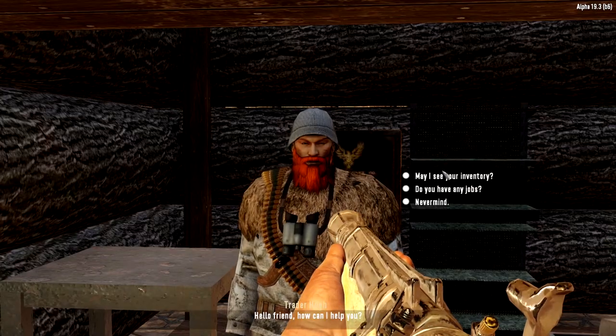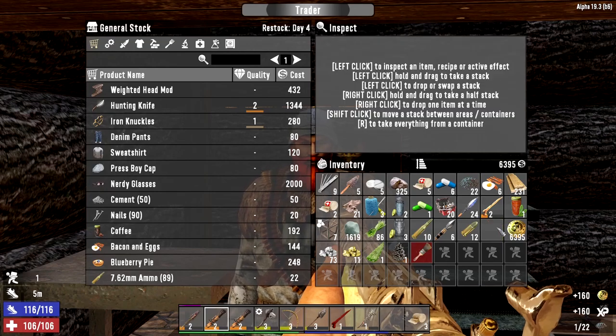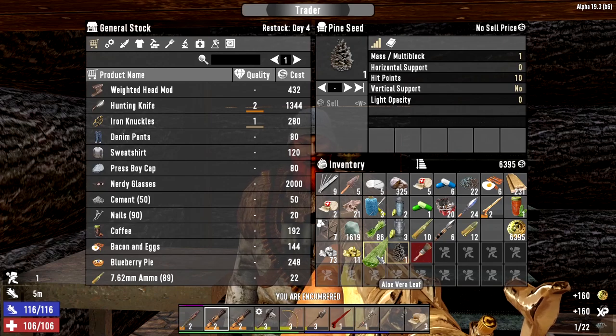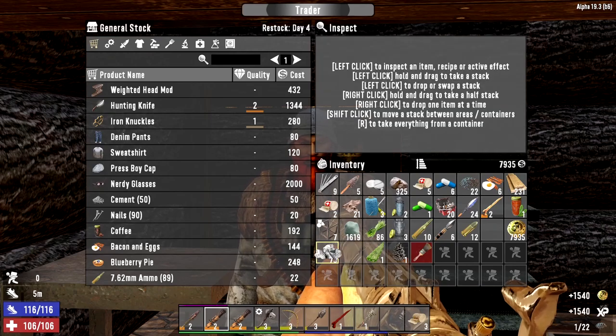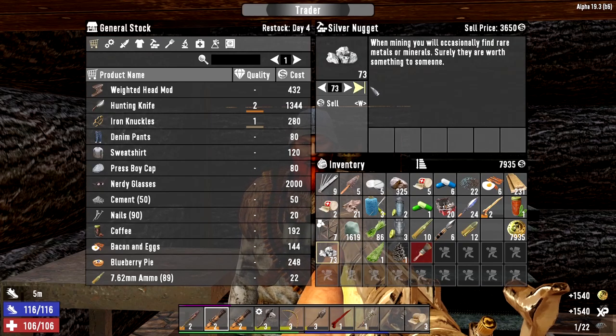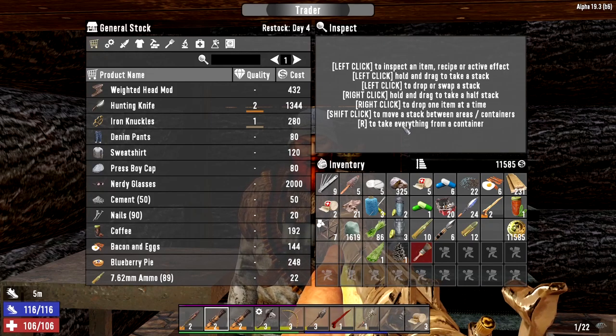Hey buddy, I want to sell you some stuff first. He won't buy some of it, but he'll take all the silver and gold nuggets. 11,000 dukes! Sweet - that was some good XP for getting all those dukes too.